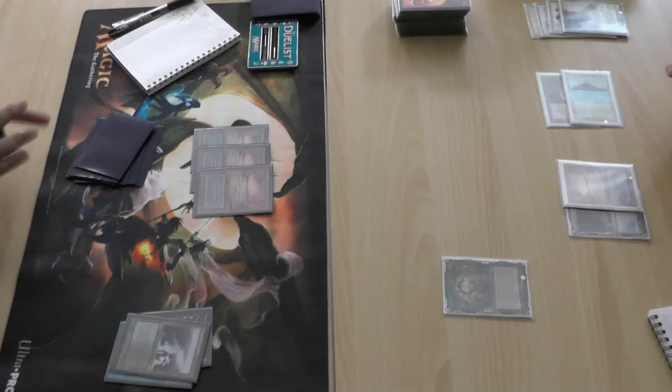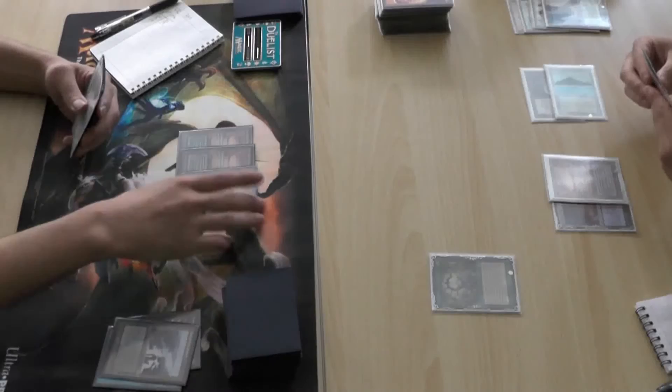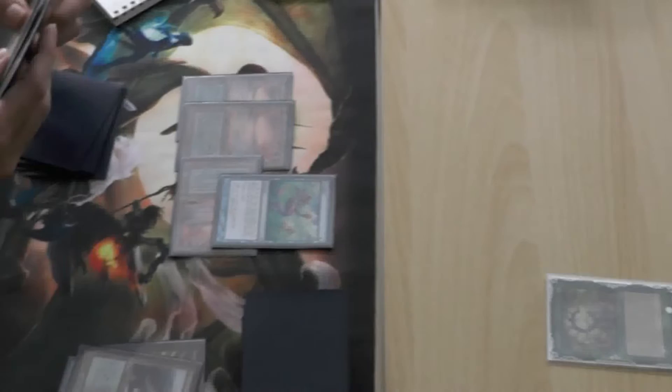It's a great answer for Oath. Abrupt Decay both blows up the Oath, and it can blow up a Grafdigger's Cage on the opponent's side, so it can go either way.